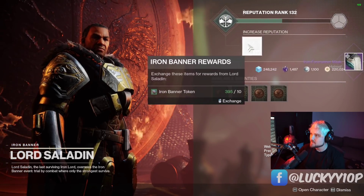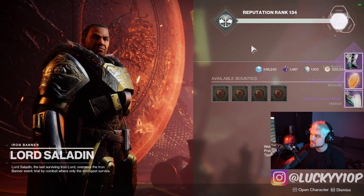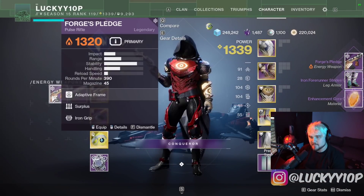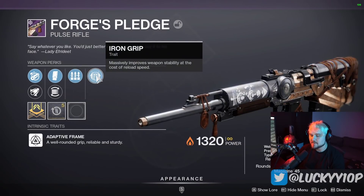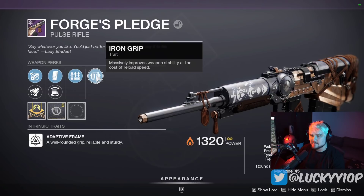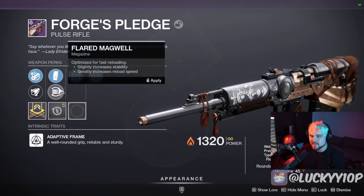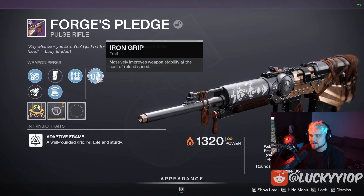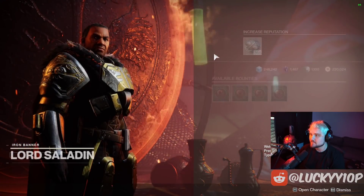I really want that Quick Draw Iron Reach roll. I also want the sidearm with Swashbuckler — that would also be extra dope. We got the pulse rifle this time — got Surplus and Iron Grip. Massively improves weapon stability at the cost of reload speed. I'll take it. We even got Flared Magwell and a reload speed masterwork, so it's definitely going to be a nice trade-off. This thing is probably going to be a real laser gun.